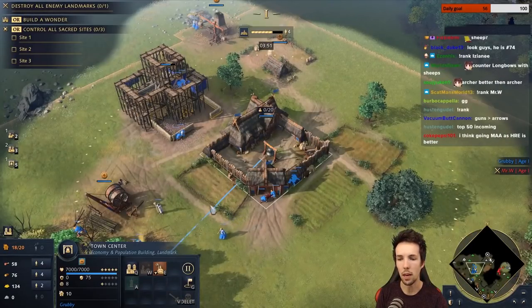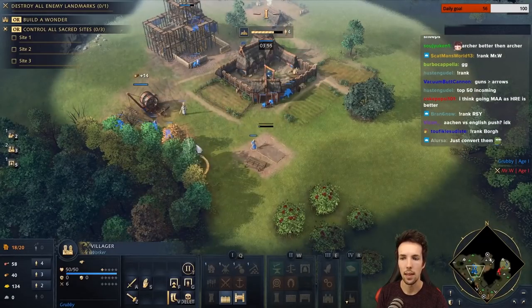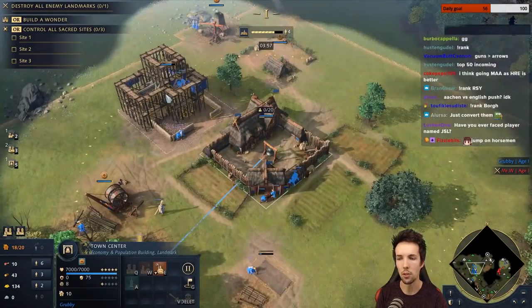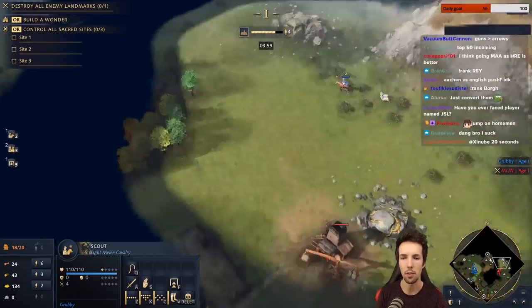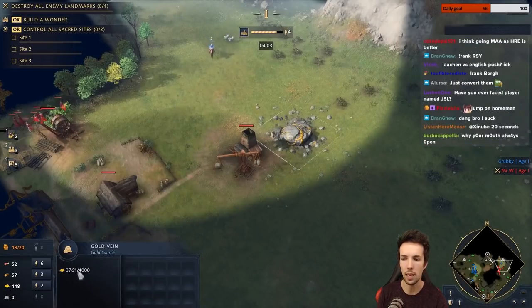There's also making men-at-arms. Men-at-arms actually have a very favorable damage and armor type into longbowmen, but they're just slow until you get the blacksmith upgrade. Essentially they're the best counter.